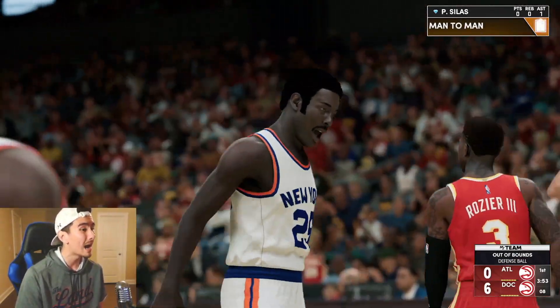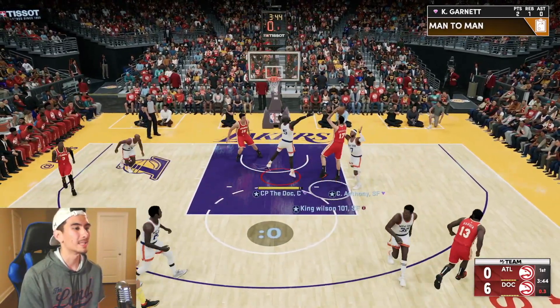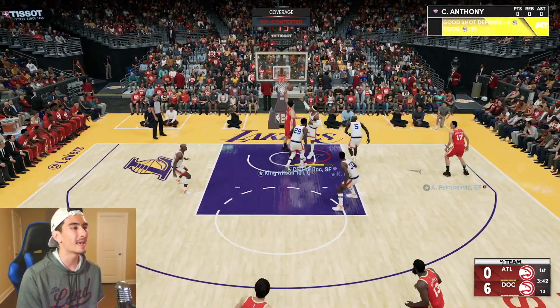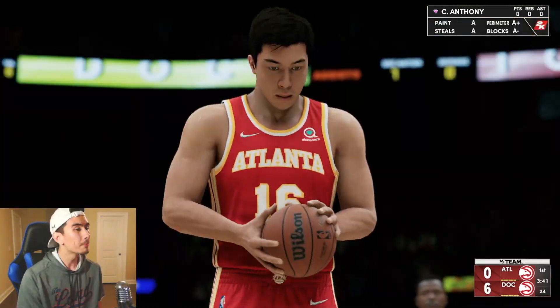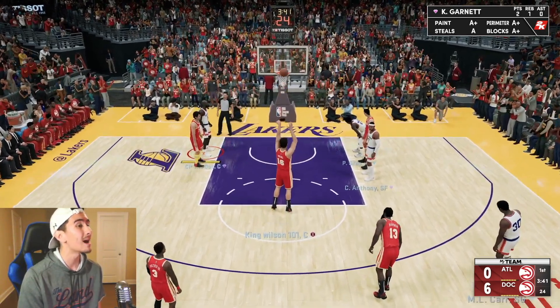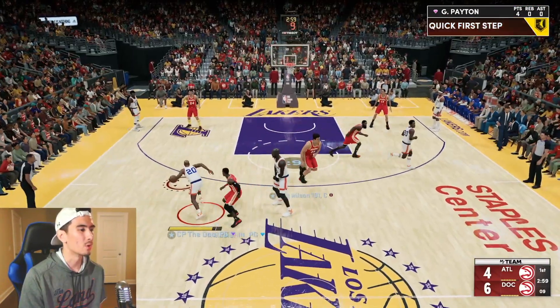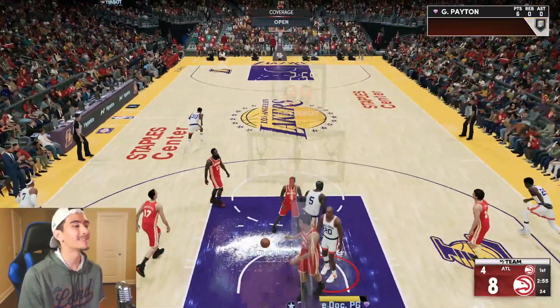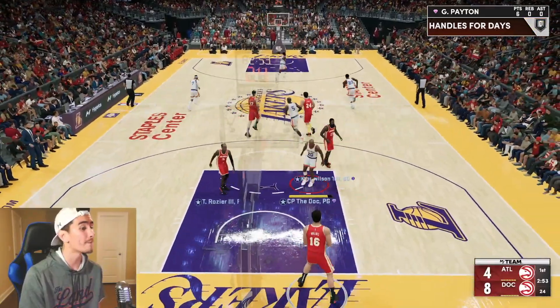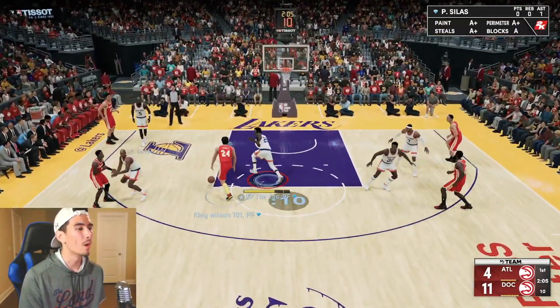What a block by Paul Silas! We are absolutely clamping up — no easy shots. Great job by Carmelo, good defense by KG, but of course he gets the offensive rebound. If we play defense like that every single time, he's not going to score very often, so let's keep that same energy. Nice drive to the rim. Gary Payton has six points already, he's going off. We're right there contesting everything.